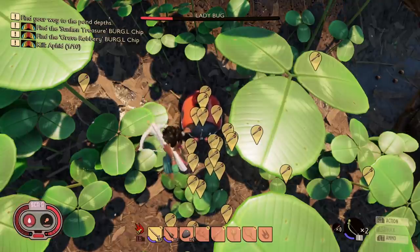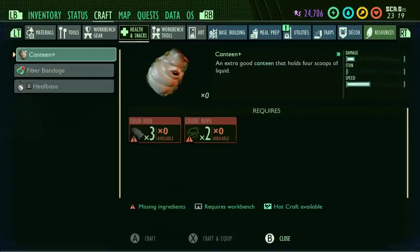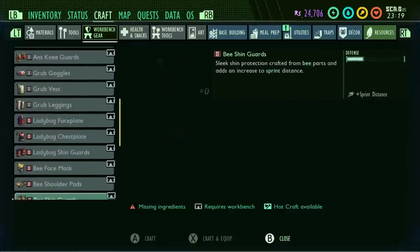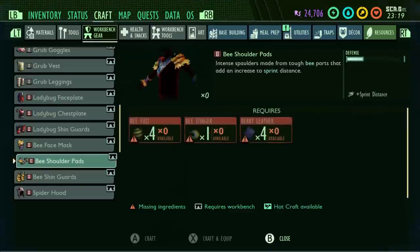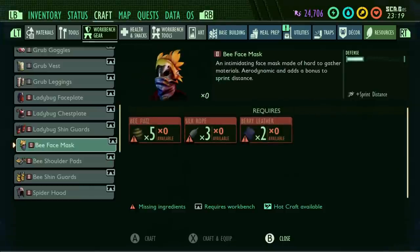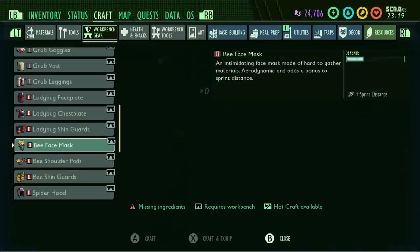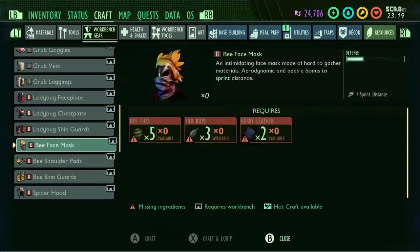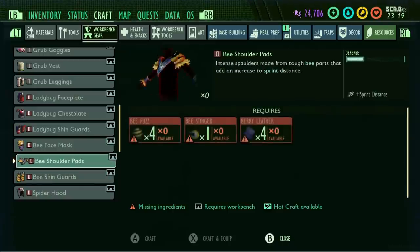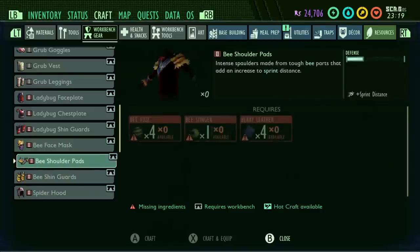I'm not going to go into super depth with the bee armor — the rotten bee set has been in the game a while, but you can scan it to get the recipe for both the full bee set and the rotten bee set. Otherwise, you'll need to get some bee fuzz or a stinger to unlock the full bee set, which gives you free defense for each piece, making it one of the best armors in the game. The bee fuzz needed for each piece is quite a lot — you only get about one bee fuzz per kill, so you're going to have to kill about 15 to 16 bees for the full set. This is the test server, so everything may change.